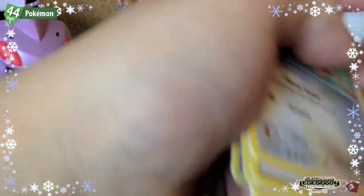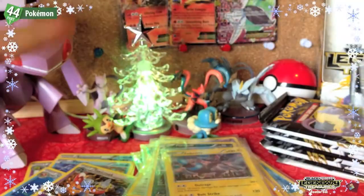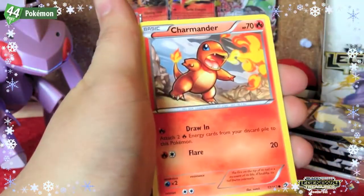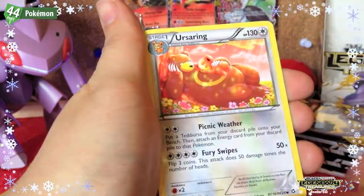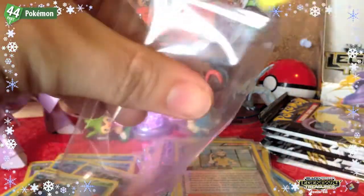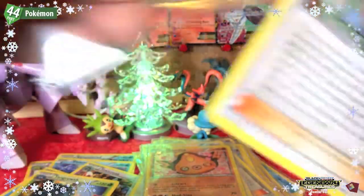We'll go through all the pulls at the end of this part, but already I'm amazed. I'm going to run out of room on my backing board. Next pack: Gible, Croagunk, Charmander, Piplup, Cottonee, Cedric Juniper, Stunfisk, Ursaring — a Cedric Juniper reverse and a Tangrowth rare. Cedric Juniper is such a trolley card — unless you really know your Pokémon heights, it's a good card to use against your opponent.